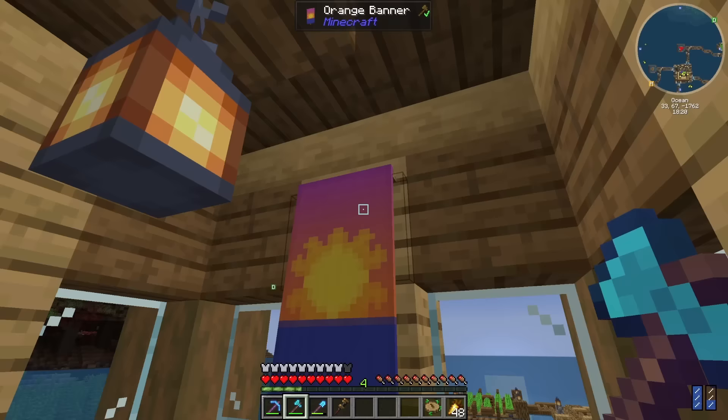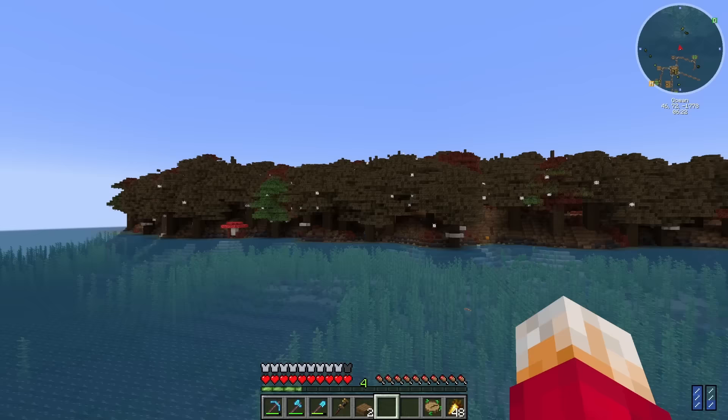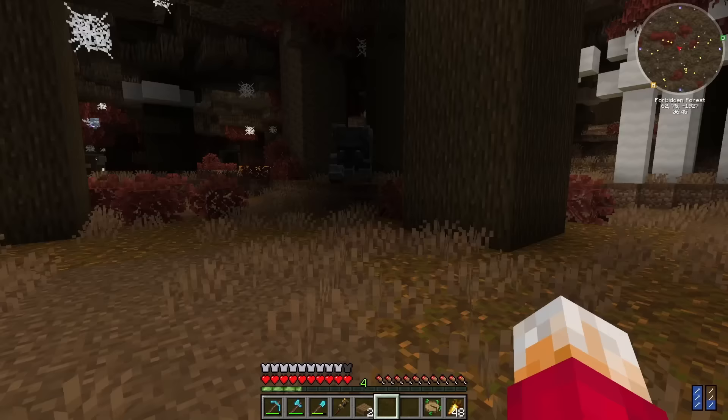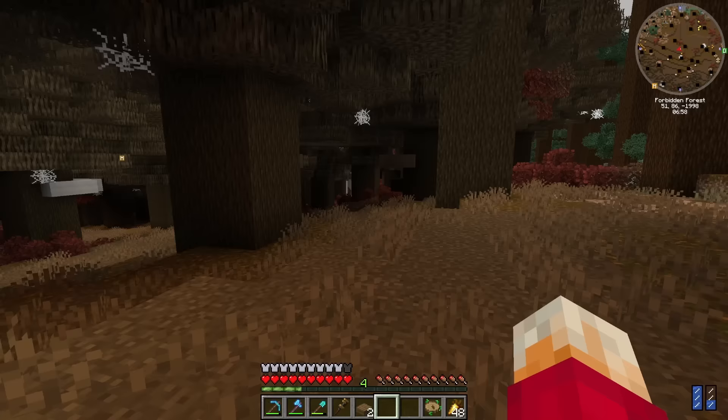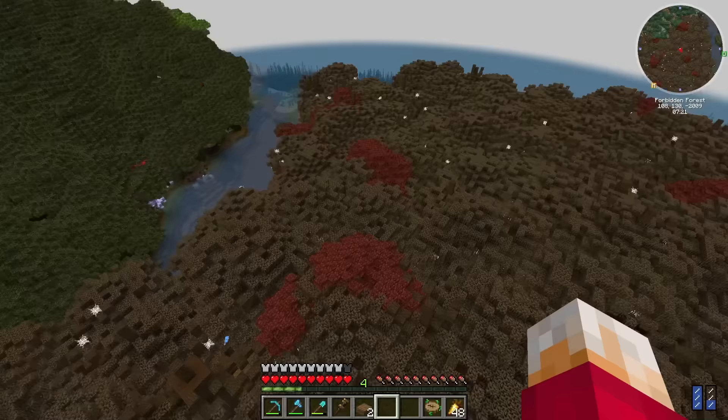It's nighttime again — I have slept so many times. It's crazy the difference in how often I have to go to bed now that I've turned that time control mod off. And wow, is that all dark oak? It is dark oak and quite scary. There's a witch, of course there's a witch. There's a ravager — we might not want to mess with him. And an enderman. The forbidden forest. That probably explains it.